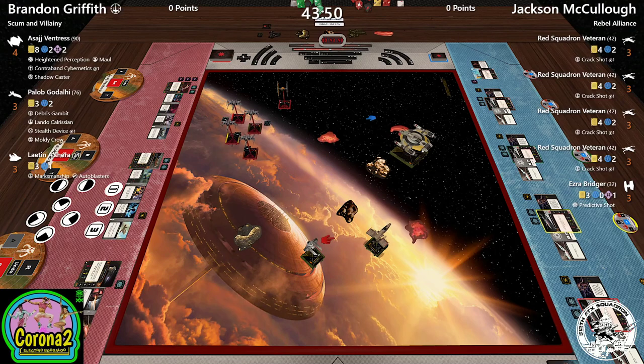I wonder if Jacks should just three-bank in with all the X-wings, focus up, and plan to bury Leighton in one turn — if he can get the range. I agree: either a two hard left or three bank left. The problem with two hard left is you pretty much know where Leighton will be, but you don't know for certain where Paylob and Asajj are going. Paylob has the two hard turn option, which is a really good position.